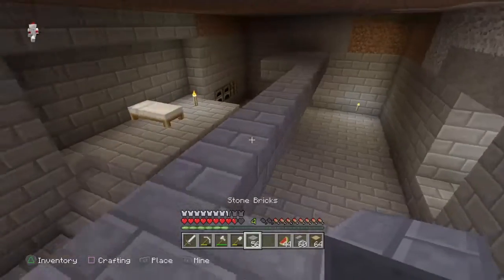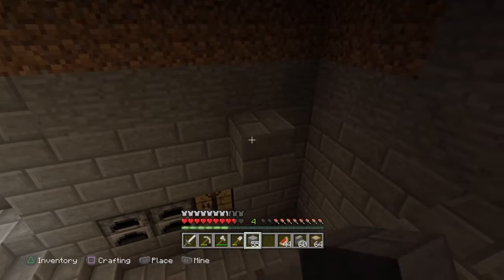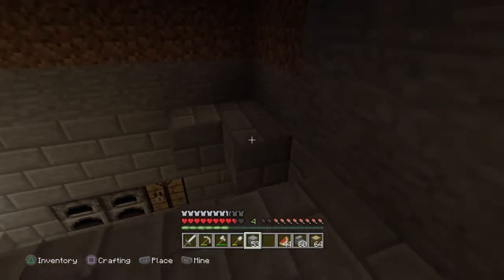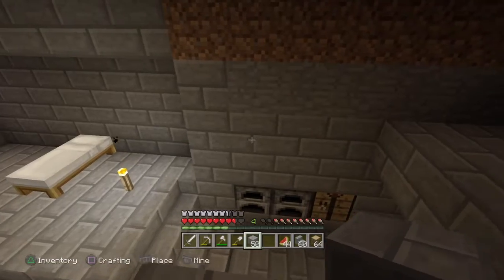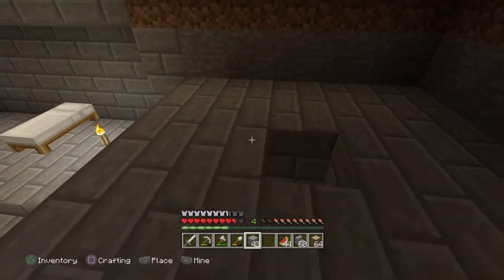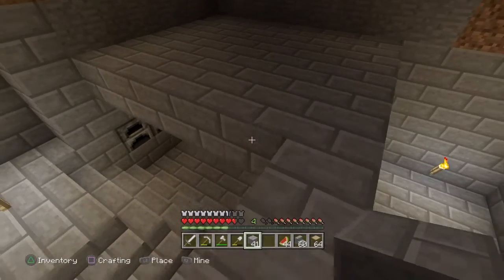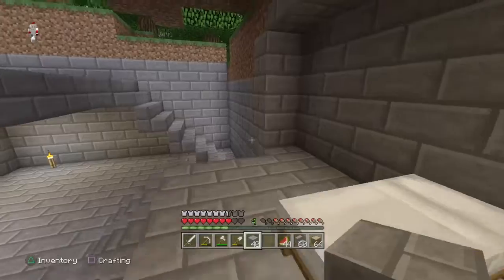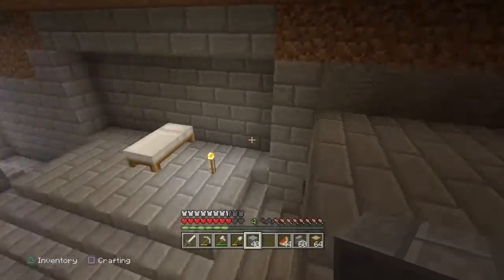You got the flint and steel right? No. I'll make one - it's one piece of iron and one piece of gravel, right guys? Yeah, pretty sure. I don't even think I have gravel - I always throw it away. I have gravel. Can you pass me one piece of wood? Let me try and find flint because I probably do. I have 14 flint.